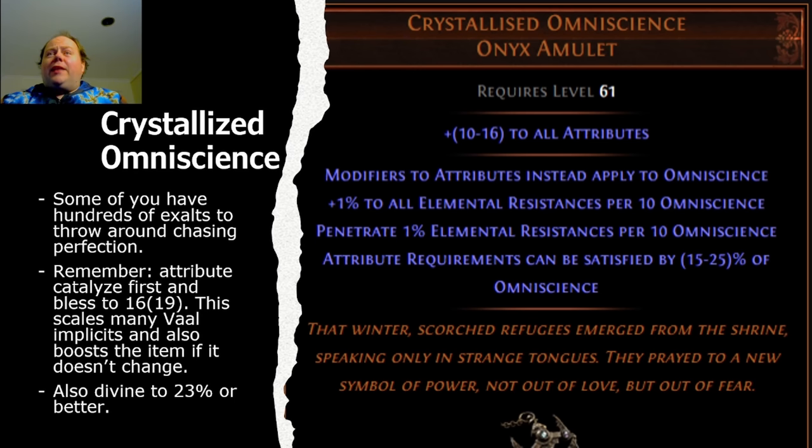Also, you want to divine the attributes requirement line to be at least 23% or better, but really just go for 25%. If you can afford Crystallized Omniscience, you can afford the average 11 Divine Orbs that takes as well.